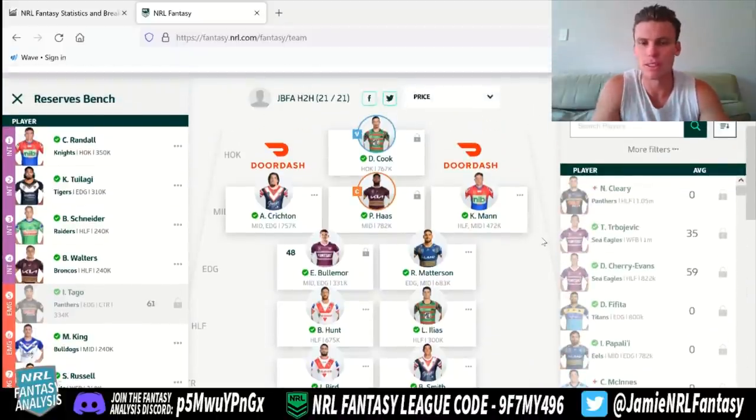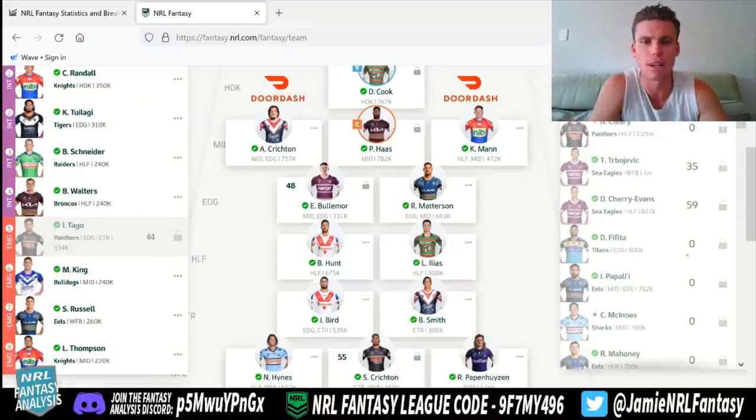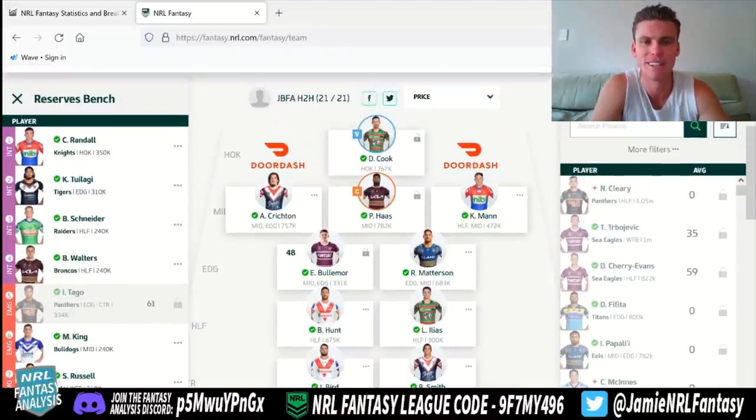Number one, I'd be looking to try and get Harry Grant, who's only out for one week. My issue here is I have Damien Cook as vice, so I can't trade out Damien Cook — you see he's got the lock next to his name. But if he wasn't your vice captain, you could straight swap him to Grant. Then all you have to do is move Grant to the interchange in spot one, two, three, or four, put Randall on the starting side. You would then not get Grant's zero, but you'd get your fifth emergency player to come in and play. That's a good way to get 61 points anyway.